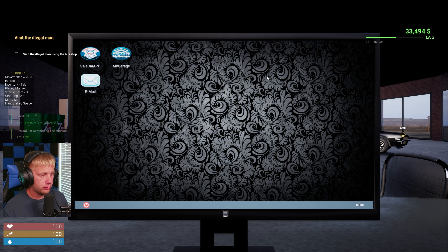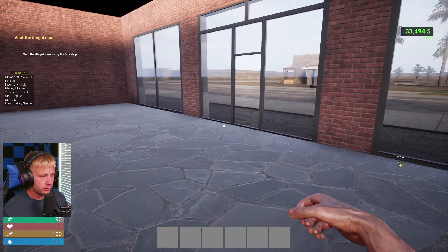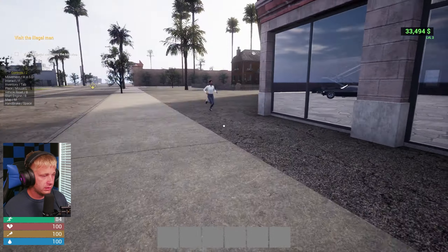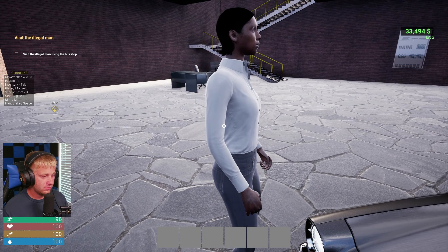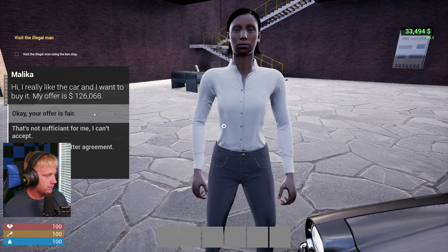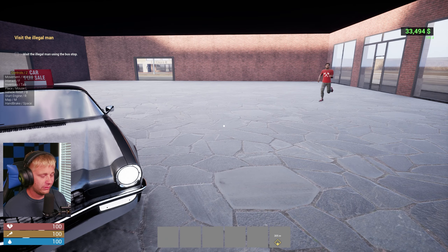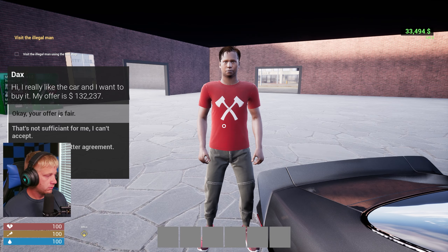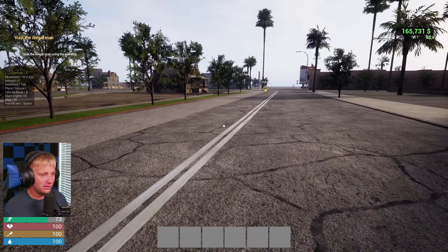There's an 'illegal man' option using the bus stop — interesting! We need to hit the power button. We've got a 'For Sale' sign on the car. I'm a little disappointed — we might actually lose money on this. But she's very excited about the car running in, so we're definitely not dropping the price. We sold it for 132k — we just made about 5k easily!